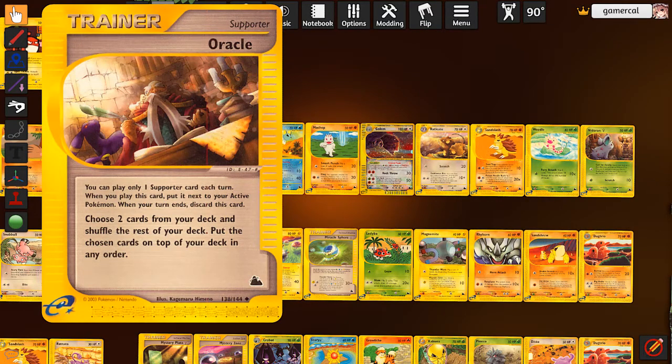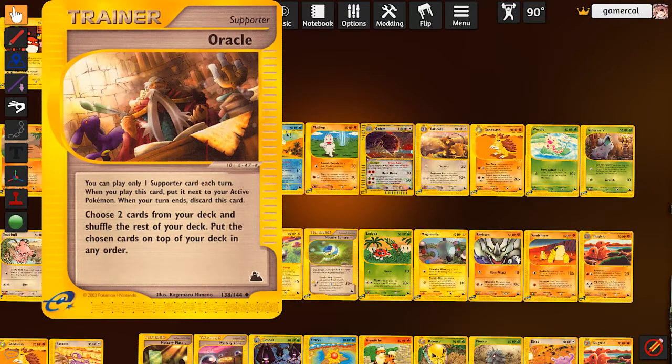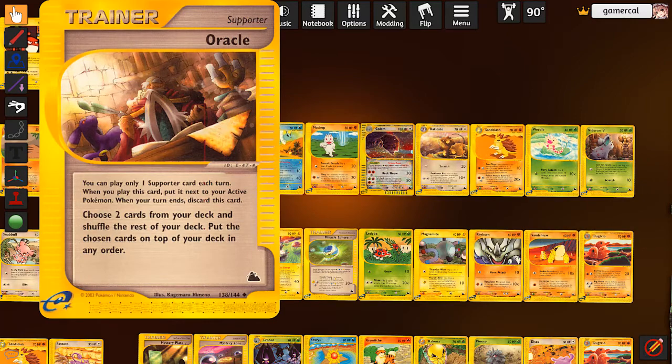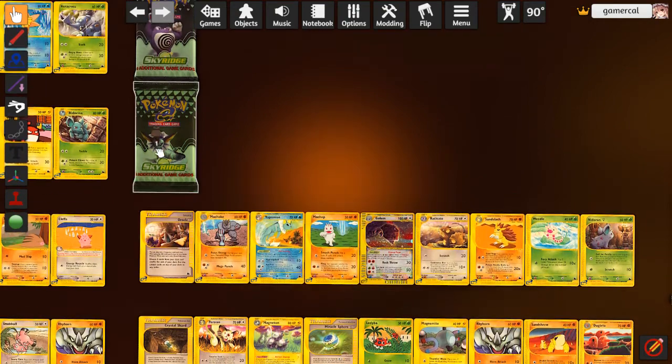Oracle! This is ridiculous. This is very, very good right now, and also good if we pull Delcatty next set. This is Mallow in Gen 7 - choose any two cards in your deck, shuffle the rest of the deck, put those cards on top in any order. We literally have Bill in the format, so Oracle plus Bill is just a double Computer Search. This card is insane and is going to see a ton of play. I need four of this for Entei Makuhita, because with Entei you put two fires from your deck on top, and you're guaranteed a double fire acceleration at minimum.